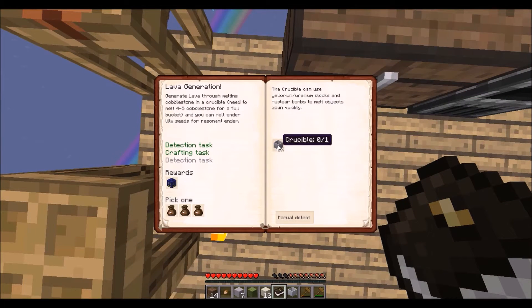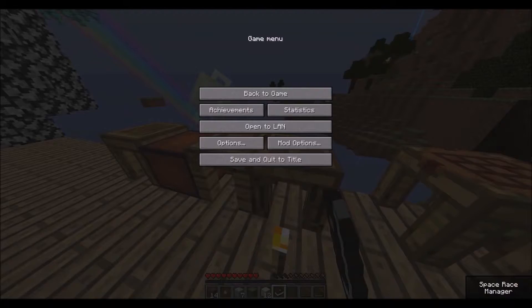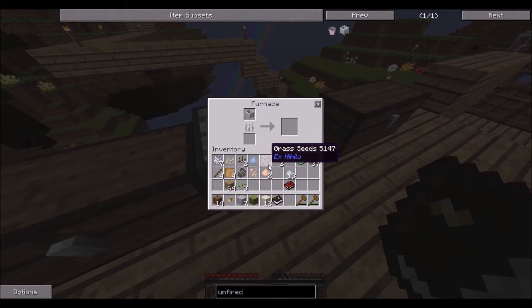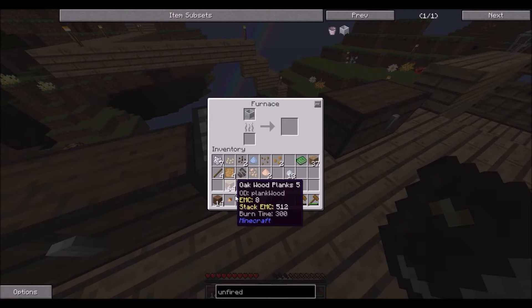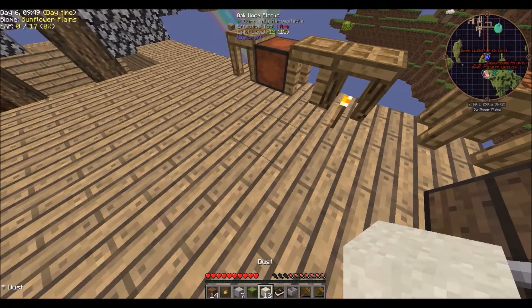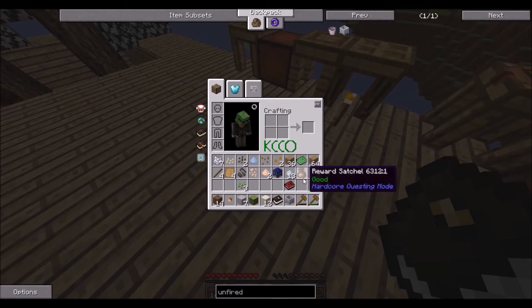Oh my gosh, detection task - there's always this quest in there when you're dealing with HQM and Ex Nihilo. There's always the porcelain clay part - that is interesting. There's always that part where, when dealing with the clay and crucibles and stuff, it just keeps on going on and on. But finally we have done it.